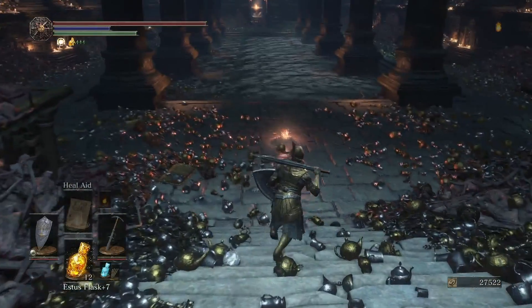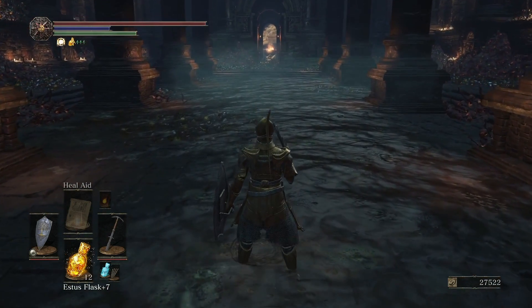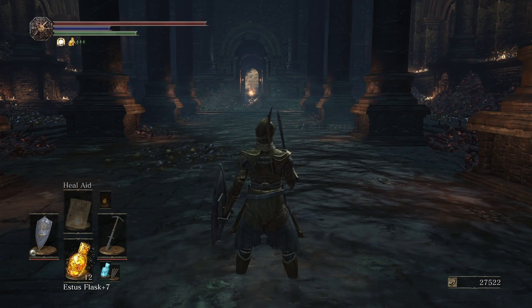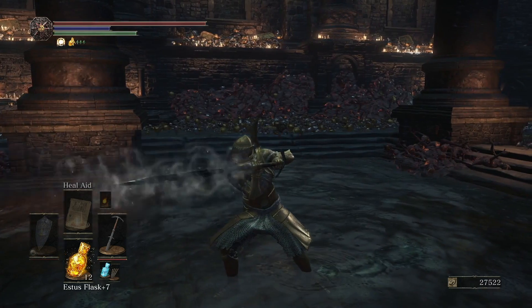I got the Storm Ruler and actually used a Homeward Bone to get out of there and figure out what this was. It actually has a special ability — I'm going to charge it up if I remember how. You use it two-handed.